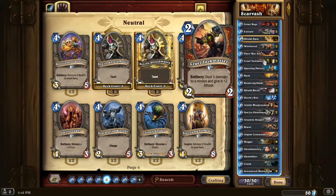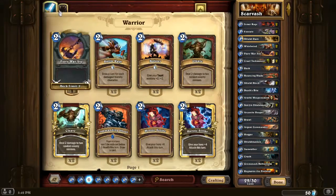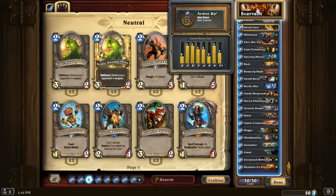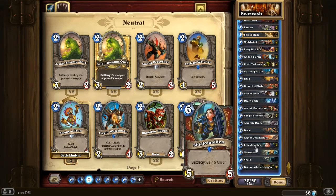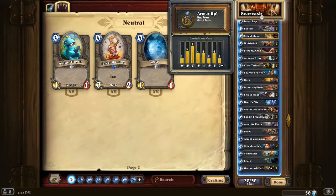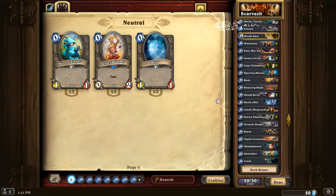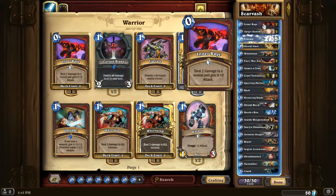On turn 2 I definitely want a good minion. Cruel Task sets up an Execute for the next turn. Sparring Partner - I could probably use some better turn 2 minions. Let's run some Annoyotrons. I'll take out some late game - Rag is probably too slow, Hogger is probably too slow. Run two Annoyotrons just to slow him down a little bit.